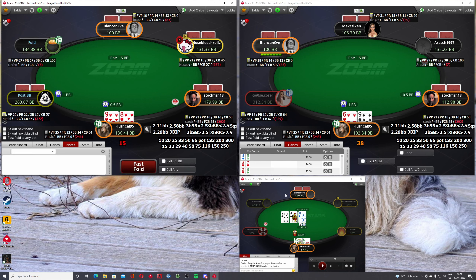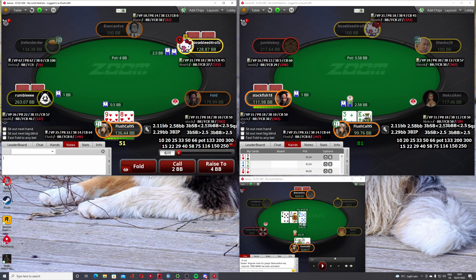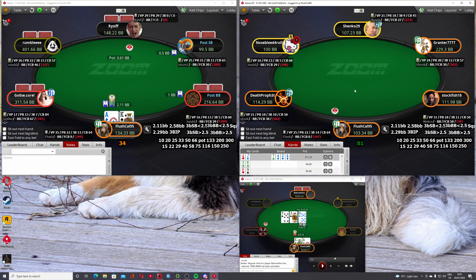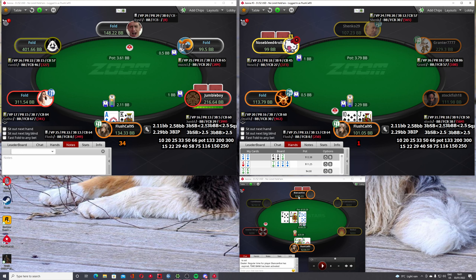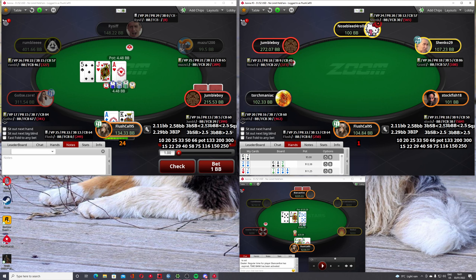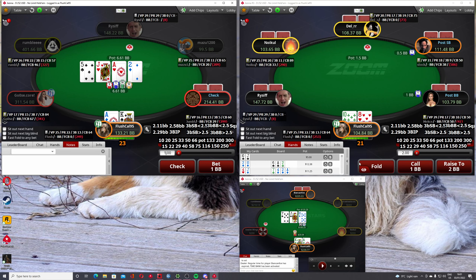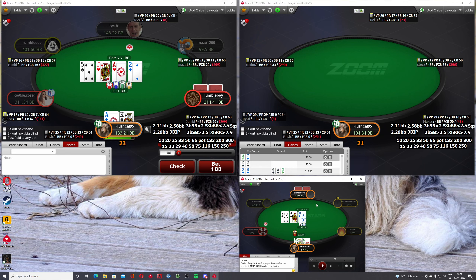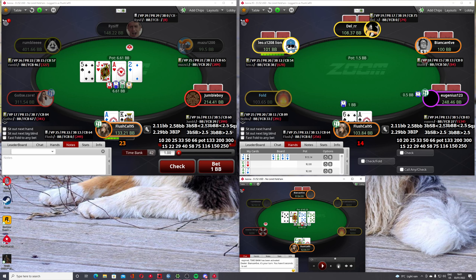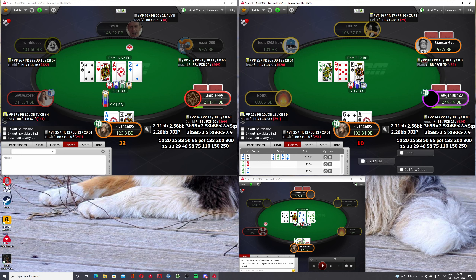I also think he should just be leading this board so often - it's just all over his range. He definitely has a set advantage. We're meant to pure-call tens pre and very rarely four-bet jacks, whereas he has them pure. He's the only player with sevens. I think he should be leading a hell of a lot. On the turn we roll 37 - I think this hand would bet on a 37. I'd prefer to have hearts or a spade on a club.